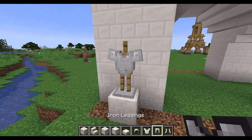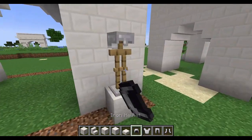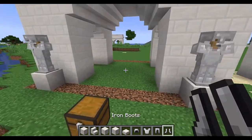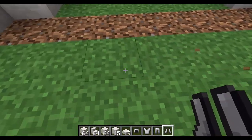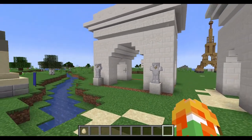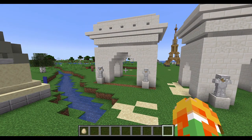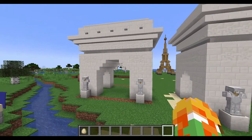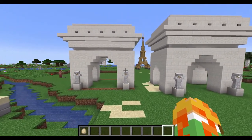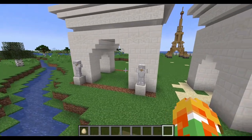Yeah, we're just finishing up putting the iron armor on. And there seems to be an egg that was laid by a chicken here. Let me just break that and remove all the materials. Voila — we are finally done with our Arc de Triomphe build. Hopefully you guys like it. Let me know if there's any improvement I could have made with this build. We finished our build.